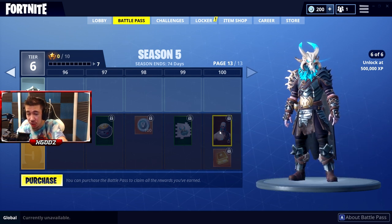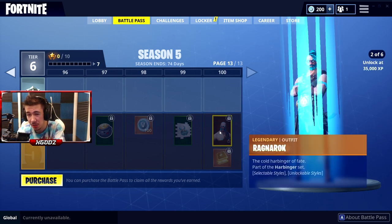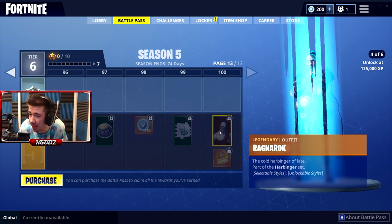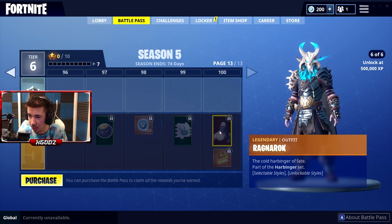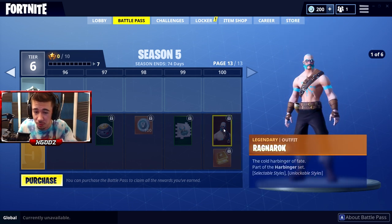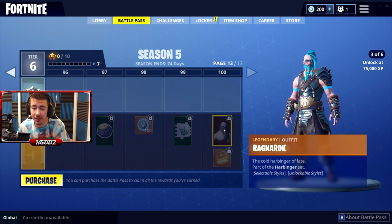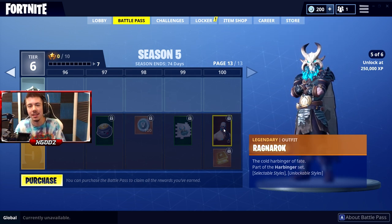That is your tier 100 skin, the Ragnarok, completely maxed out. This is what he looks like in-game — you start off with this guy and you end up with some crazy-looking thing, unlocked at XP. It doesn't say an exact level, which is weird — 500,000 XP and you get that guy. That is all of the Season 5 skins in Fortnite. What do you guys think? I think it looks pretty cool myself. I'm excited for Season 5. I'll have a ton of content coming out very soon for Fortnite — stay tuned for that. Peace!